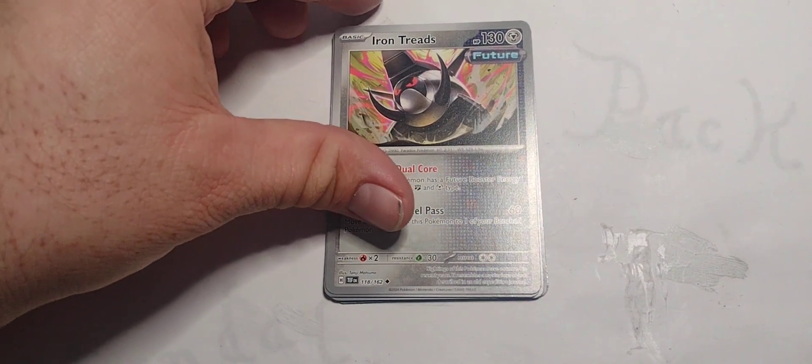Iron Treads, it's from the future. 130 hit points, Metal type. Ability: Dual Core — as long as this Pokemon has a Future-type Booster Energy Capsule attached, it is both Fighting and Metal type. Has Weakness to Fighting. Metal and Colorless for Wheel Pass: 60 damage, moving energy from this Pokemon to one of your Benched Pokemon. That's nice.